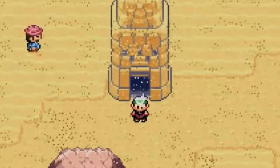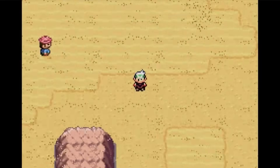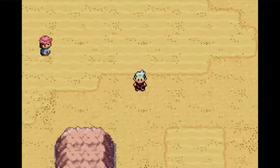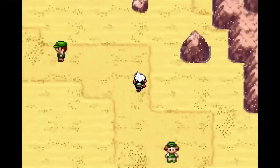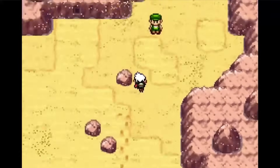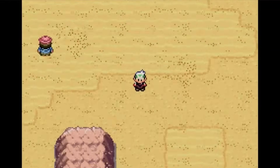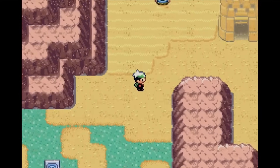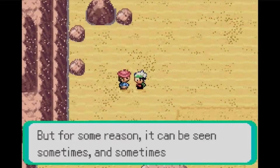Mirage Tower: a tall brick-built structure standing at the entrance of Route 111's desert in Hoenn — or is it? I guess that's why they call it Mirage Tower. This was an entire little dungeon added in Pokémon Emerald. After you attain the Go-Goggles, you can finally access the desert. Sometimes the Mirage Tower will be there and sometimes it won't — the solution is literally just exiting the area and coming back to reload it.